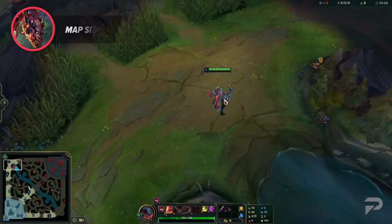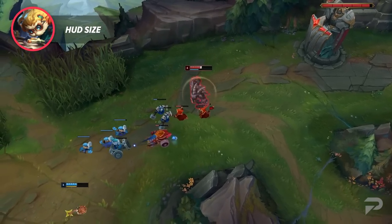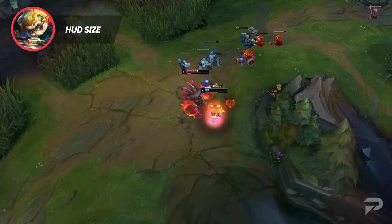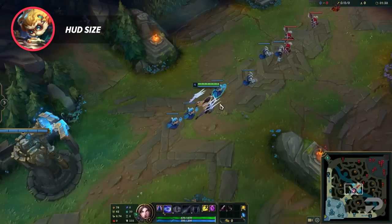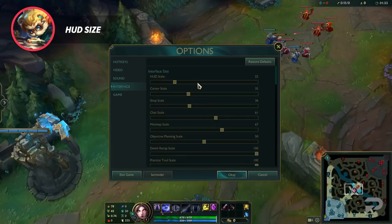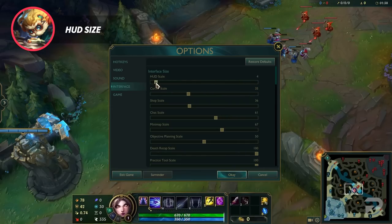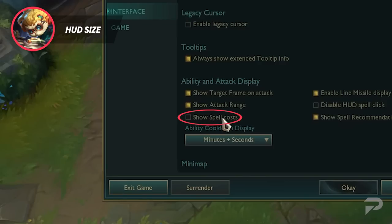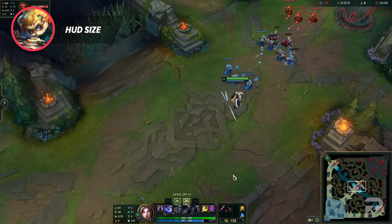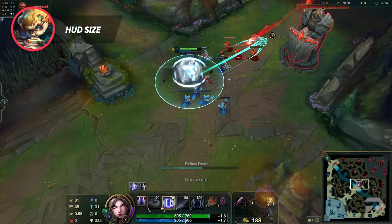Just as with the map, HUD size is something else you may want to mess around with. I don't think you need to max out the size here like you do with the map, but it can definitely help to make your HUD at least a bit bigger so that it's more visible in fights. With so much going on, it's nice to be able to quickly glance and know just when your spells are coming back up. Along with adjusting the size, it's also a good idea to enable 'show spell costs', which shows how much a spell costs on the icon so you don't need to hover the tooltip — allowing you to quickly calculate how much mana or energy you need for a combo. There's nothing worse than committing to an all-in, only to realize you're 10 mana short of a kill.